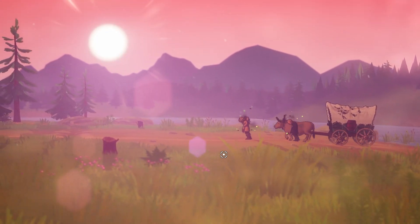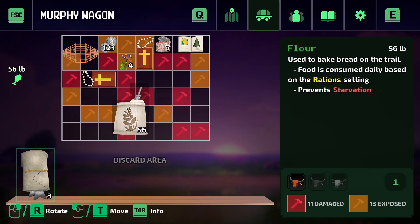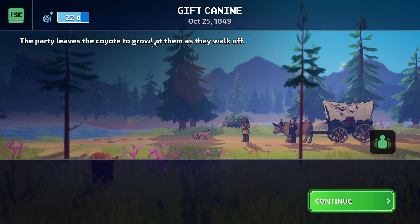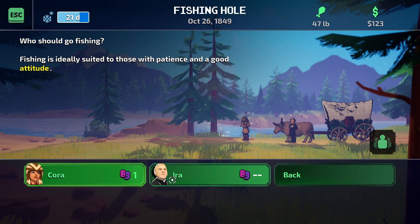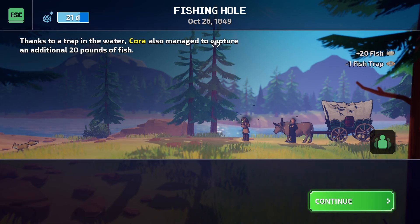We made it back to the trail which is great, and we're just gonna keep going. Oregon City! We don't have very much - I'll do this and that. I think we'll make it this time. A coyote growls at the party. The party stops and waits to see how the coyote will react. Let's just leave. A small fishing hole comes into view. We'll have Cora do it. Cora manages to catch 114 pounds of fish, plus an additional 20 pounds from a trap.